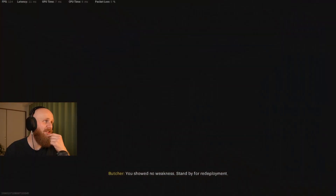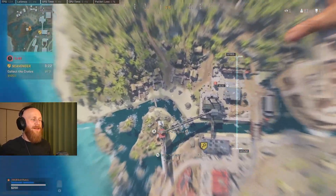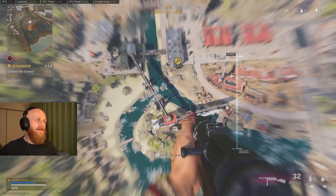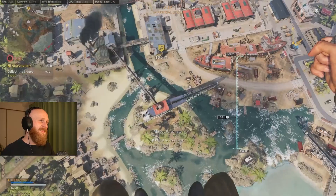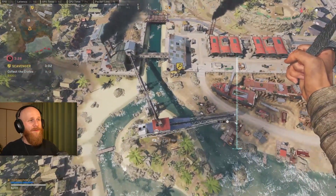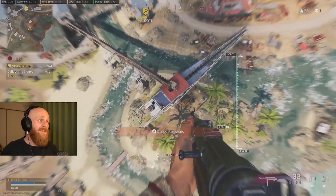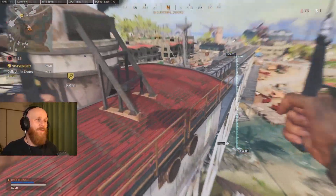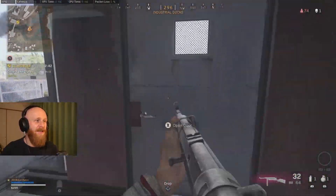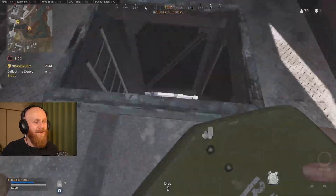I usually stand behind cover, wait for audio cues, and then pop out when I think I have an angle on the opponent. I don't recommend dropping back into the area where you died, but in this case things are different — we picked up a scav contract. This area has cranes, so if we spot the guy that killed us we have cover. If he pushes we can choose that gunfight, or parachute and glide off to a different location.